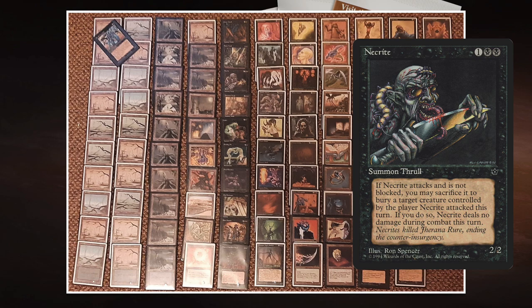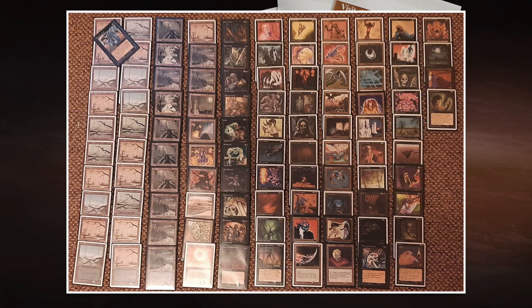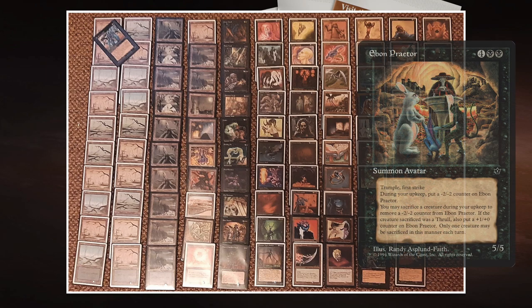A card I really want to talk about — not even a Thrall but connected to them — is Ebon Praetor. It's a 5/5 creature for two black and four, with first strike and trample, which is super unique in black. Its working title was 'Dark Judge,' which explains the art — the artist was commissioned for a card called that and painted a judge scene. At the beginning of your upkeep, put a -2/-2 counter on it, then you can sacrifice a creature to remove a counter.